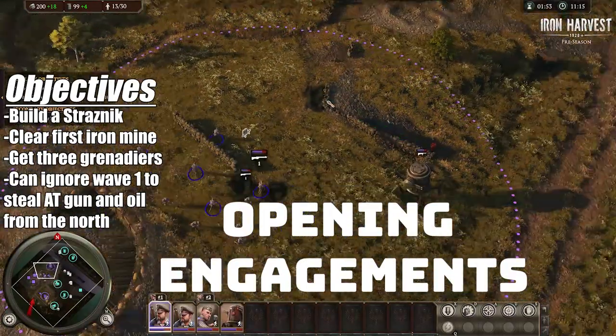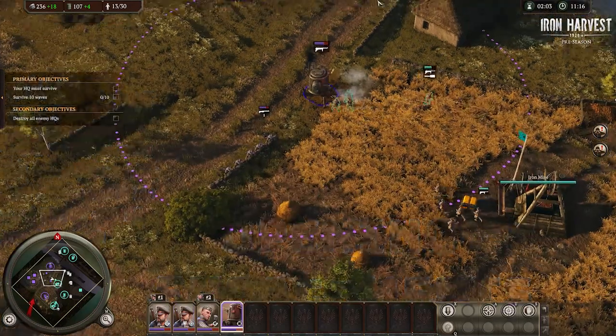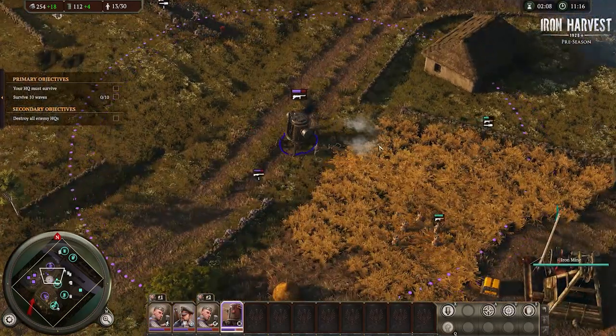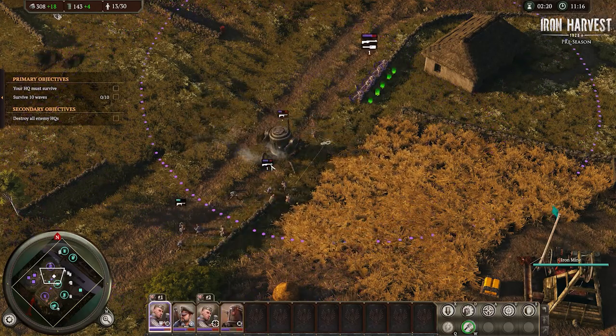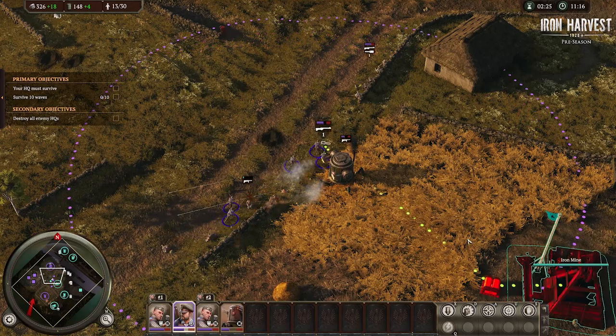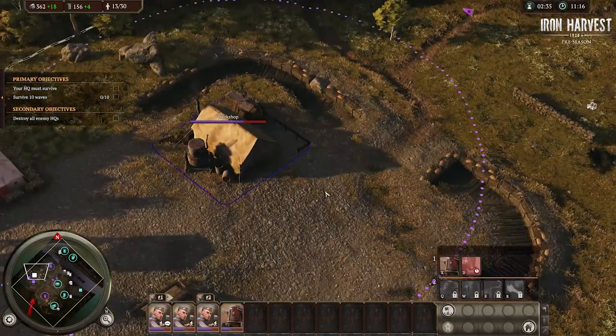What I'm going to try to do is parse all this out into individual waves so you can follow along. This should just be a step-by-step, wave-by-wave guide so you don't have to be quite as aggressive as I am in the opening. But if you want to, you can go over to the northeast and with a couple grenades easily take this first engagement.